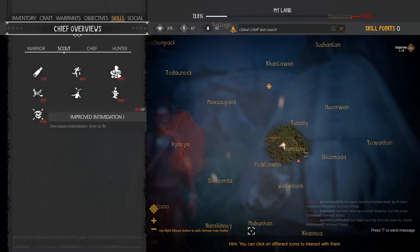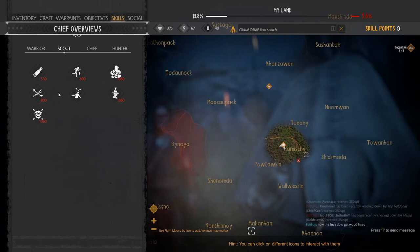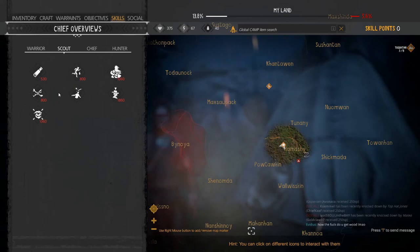Improved Intimidation is something I like to get down to at least two seconds. The ranks go: Tier 1 is nine seconds, Tier 2 is five seconds, Tier 3 is two seconds, and Tier 4 is one second. In the mid-game you'll hit bigger camps, and if you stun someone or knock them out, their buddies can walk by and wake them up — then they're 100% alerted to your presence. Improving Intimidation lets you loot and intimidate them quickly to get them out without alerting the camp, since enemies never notice their buddies being intimidated.